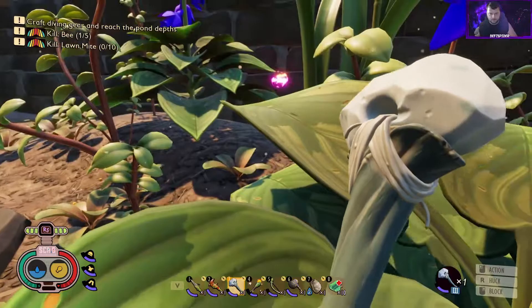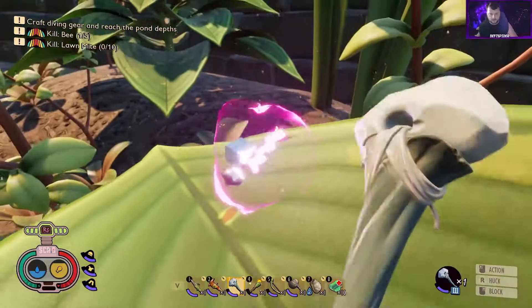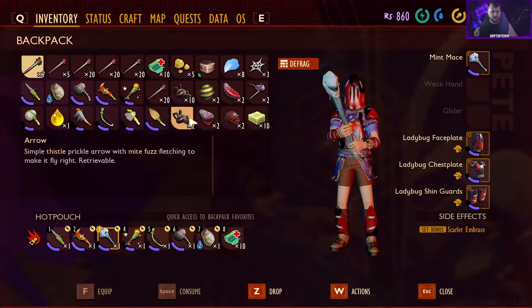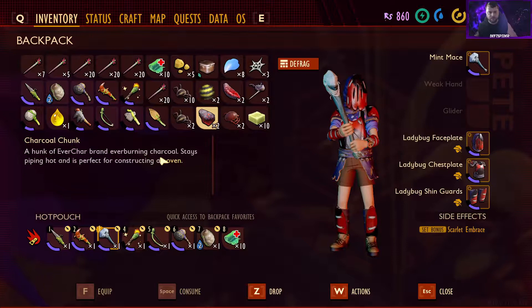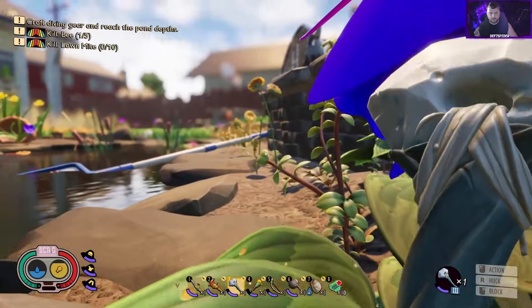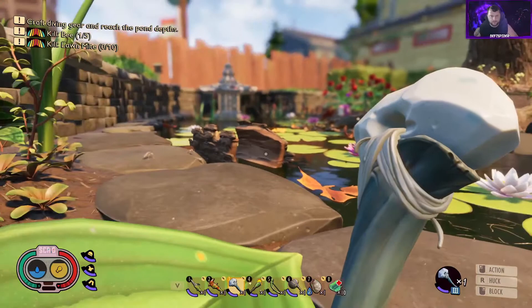While continuing to make our way around the pond near the net, a little meter went off — some science nearby. We jumped up on top of this plant to grab more raw science. We've been killing mosquitoes as we go because there are so many of them. We also found charcoal chunks — a hunk of ever-burning charcoal that stays piping hot, perfect for constructing an oven. It was on the other side of the net below the charcoal grill, and you needed a level two hammer to grab it.